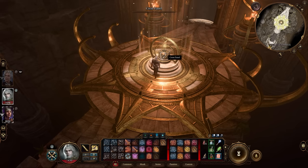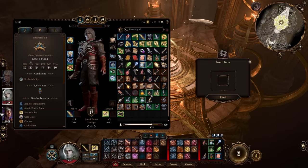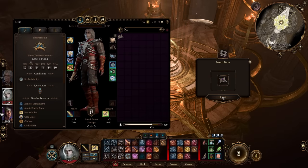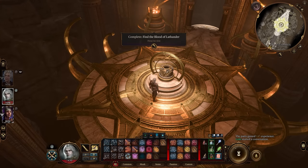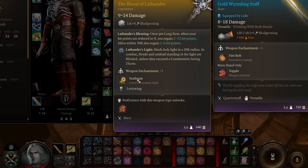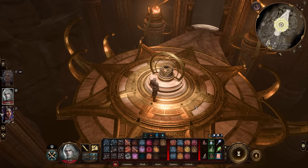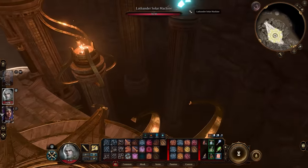Once the crystal room is cleared, if you have the Dawn Master's Crest from earlier, insert it into the pedestal slot. That will summon the legendary weapon, Blood of Lothander. If you didn't have the Dawn Master's Crest, it would be a trap instead, and you would need to destroy the four crystal machines.